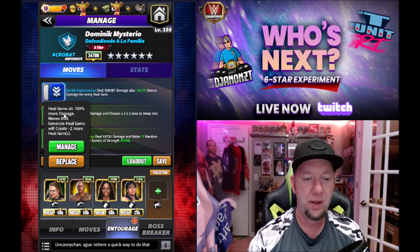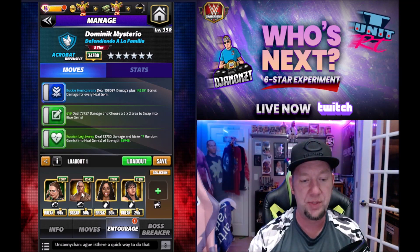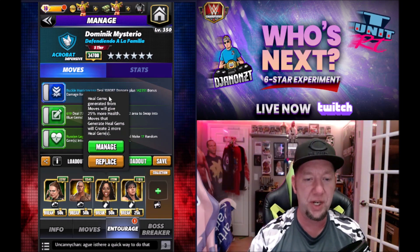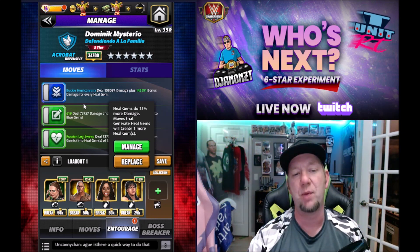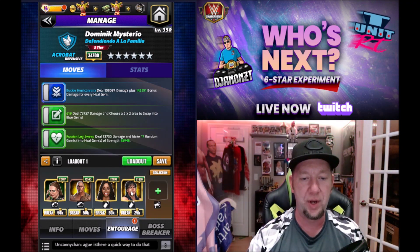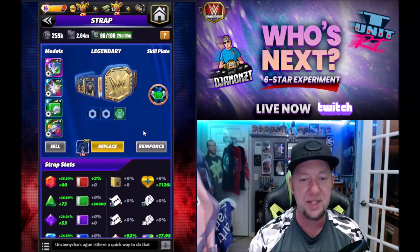For the loadout, we have Ronda Rousey training — heal gems do 150% more damage but it takes away two heal gems. The Rock gives four more heal gems. Naomi coaching adds two more extra heal gems and gives more health when used. The 1-2-3 Kid makes heal gems do 15% more damage, affecting the Buckle Huracanrana, and gives another extra heal gem. So now we're doing 17 random heal gems.